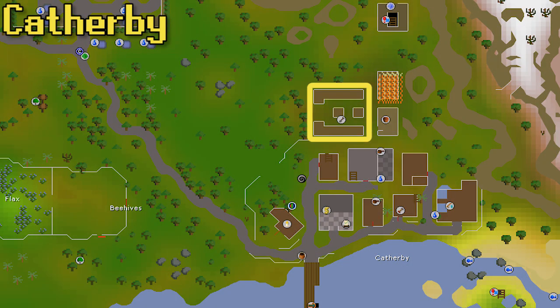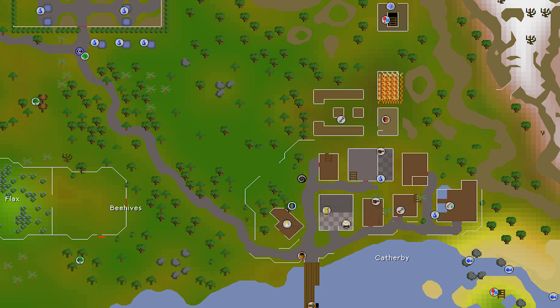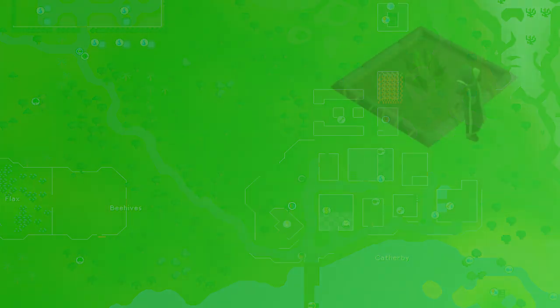Next we've got the Catherby patch, just east of Camelot and Seer's Village — nothing required to unlock it. The best teleport for this spot is the Catherby teleport on the Lunar Spellbook, requiring 87 magic. The Camelot teleport is really not that much further away though. I'll often default to the Camelot teleport, but either is fine. There's a Charter Ship nearby too.